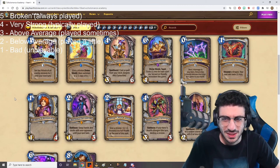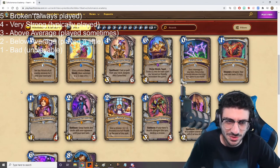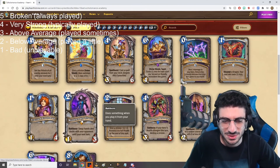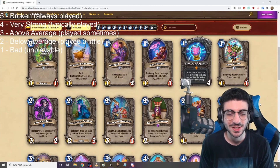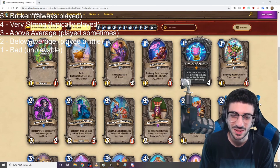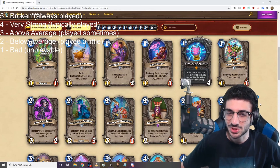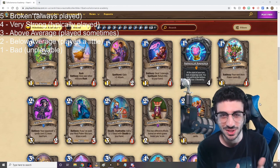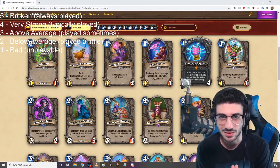Overall, looks like Priest got some good stuff. It looks like they went in two different directions — a little bit tempo, a little bit control. It'll be interesting to see how it plays out, but I think overall they got strong cards. Mind Render Alucia is one that just jumps out at you. I think overall pretty solid stuff — I like where it's going, it's going to be fun to play. All these ratings are my own opinions and I'd love to hear what you have to say in the comments. I'm going to be trying out all these decks on stream on August 6th — that's when it drops. I'll be doing a 24-hour stream with giveaways and viewer games. Peace out, guys.